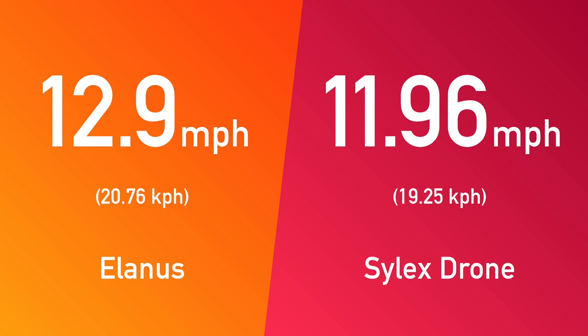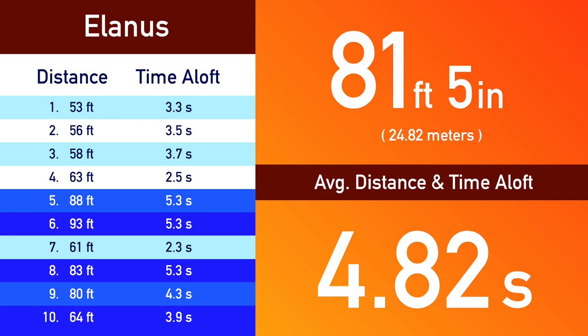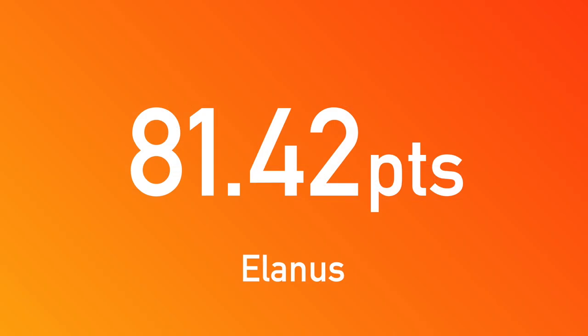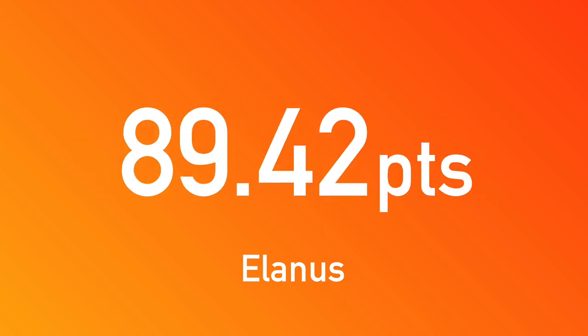Now that you have a good overview of the performance of each plane, let's average their five best flights and determine a winner. Over these flights, Elanis averaged just over 81 feet 5 inches, which converts to 81.42 points. Elanis also gets two points for each of the four rounds it won, raising its total to 89.42 points.